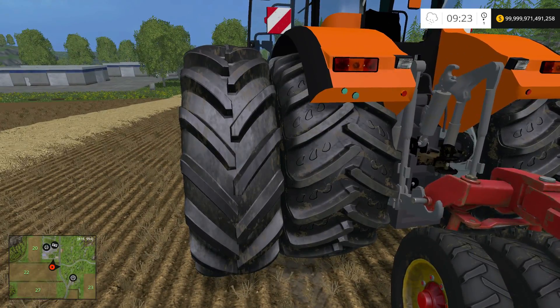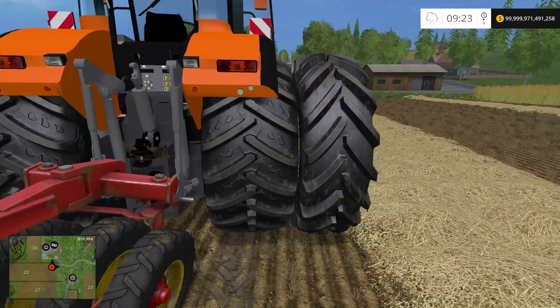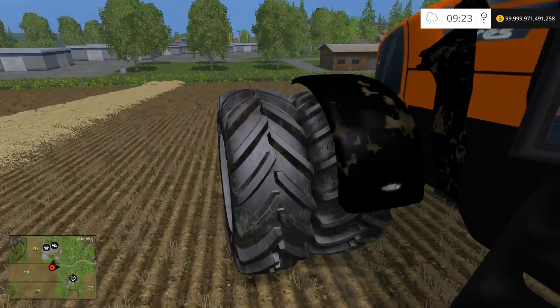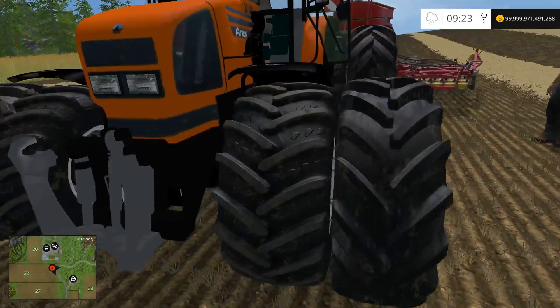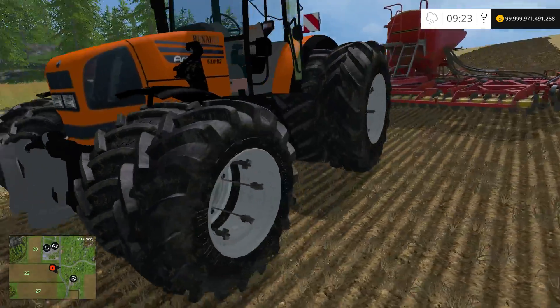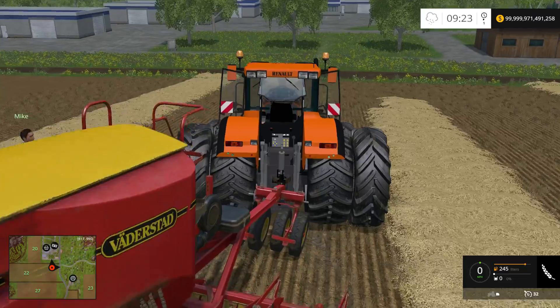That tire's on backwards — this left rear dual. It's on backwards. The other one's on right, but they just used the same tire and didn't flip it. The fronts look good, it's just the one tire on backwards. They wanted some traction in reverse, I mean, it happens, right?